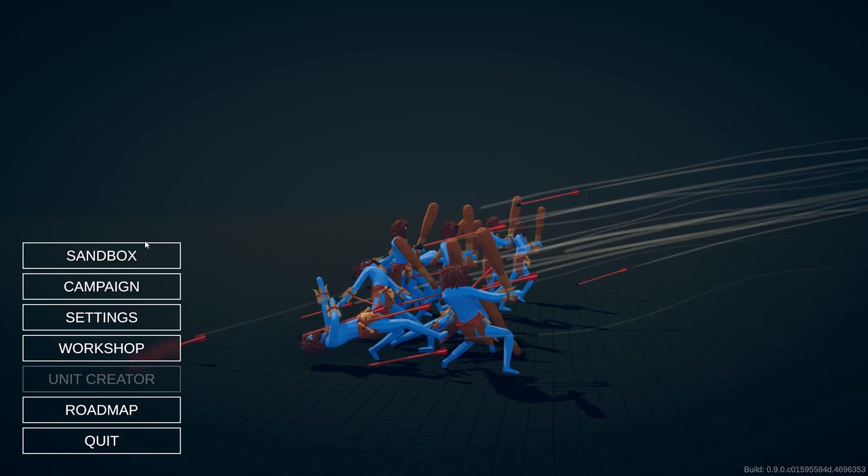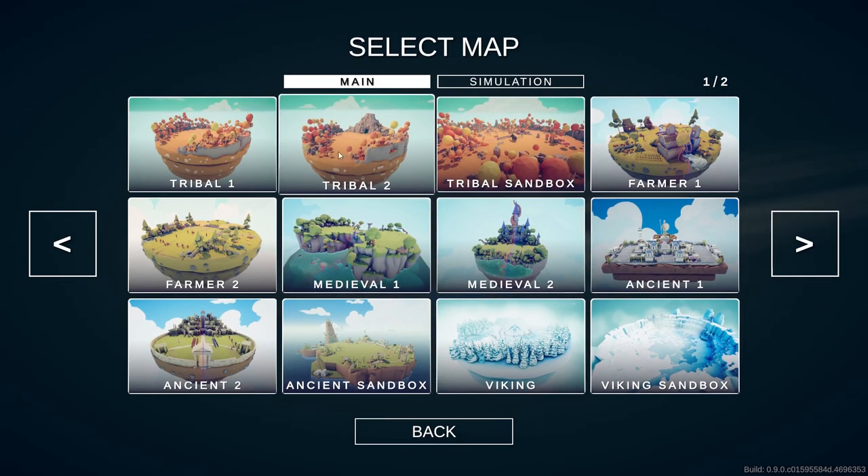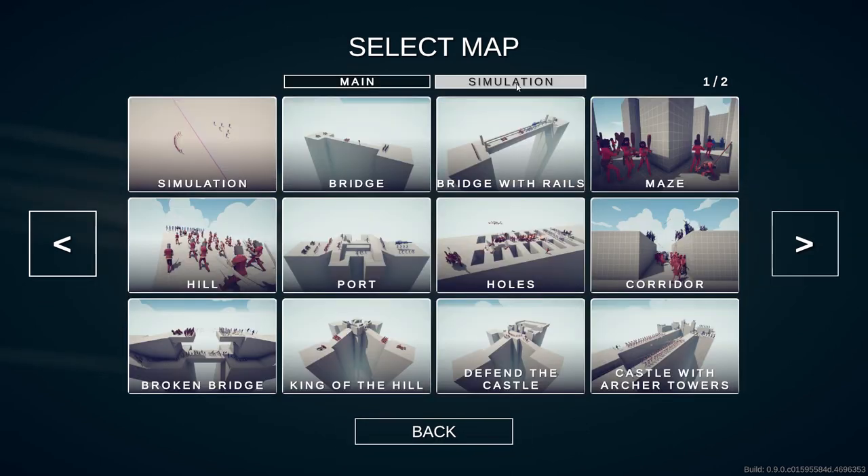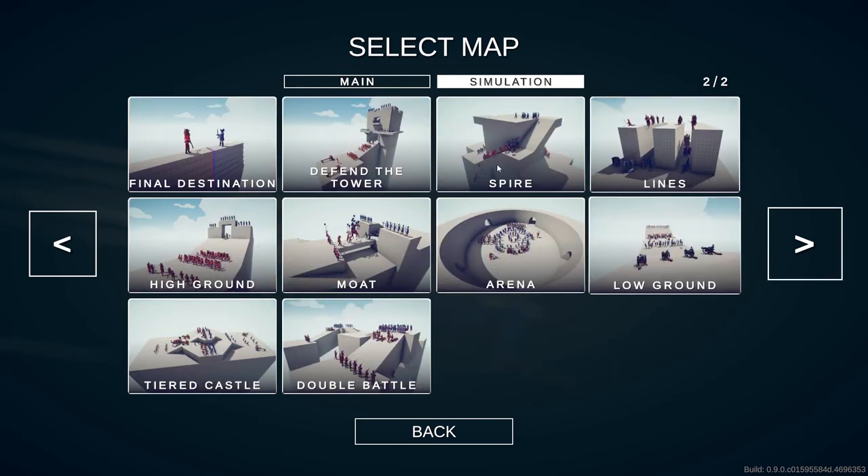The first thing they've added is a new way to select sandbox maps. The layout is a lot different — it looks a lot nicer and you can see a preview of the map. The next thing they've added is a simulation tab with 22 brand new maps to try out.